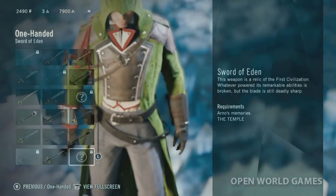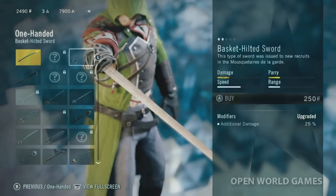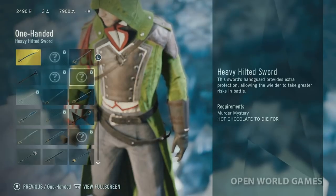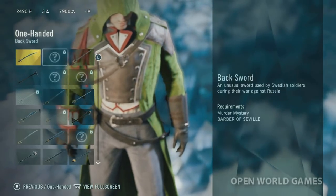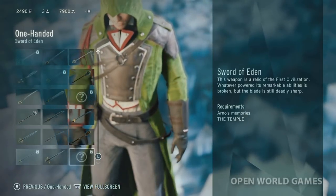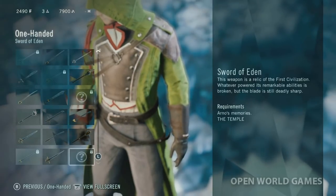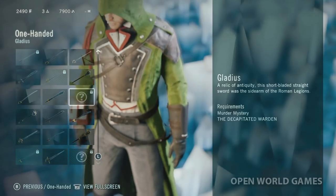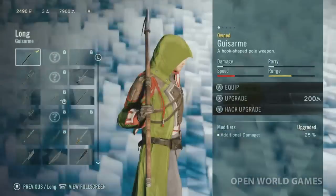That is it for the basic weapons. I'm going to show you the weapons that are hidden - they have requirements. You've got to do murder mysteries to gain them. So you're going to want to get these. Some require a story mission as well, so you've got to go through the story to get some of the best weapons. Those are the weapons for one-handed only.